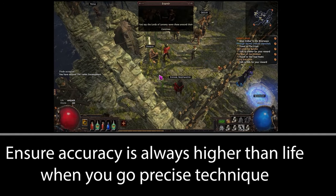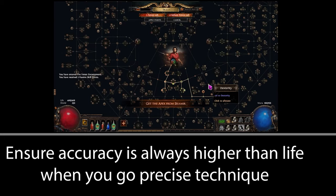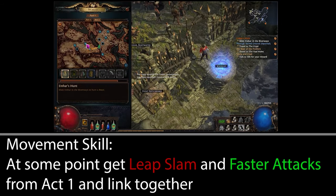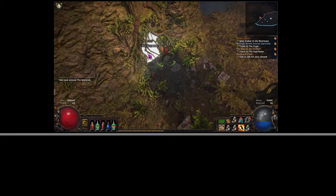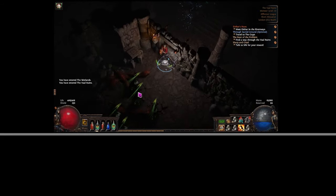Precise Technique is big damage as long as you keep your accuracy above your life. With the path you take on the tree, this should always be the case until around Act 8 or 9, but early on when you first take it just check your character sheet to make sure your main hand and off-hand accuracy rating is higher than your max life. If it isn't, go back to Act 1 and buy a Precision gem and run that until you get those accuracy nodes.